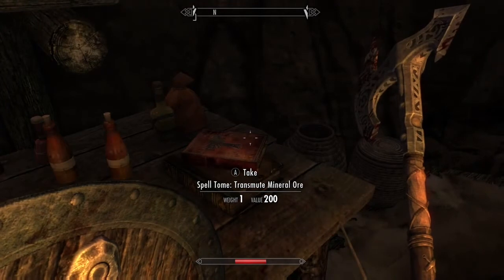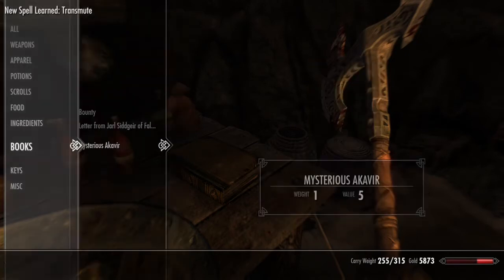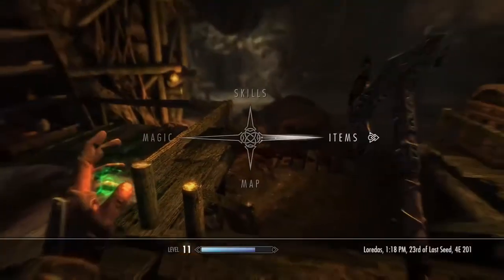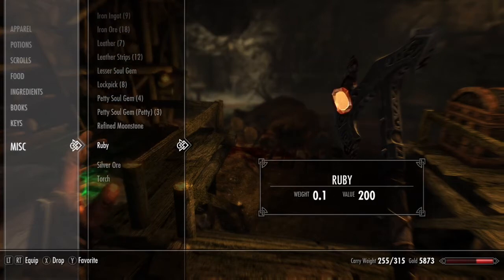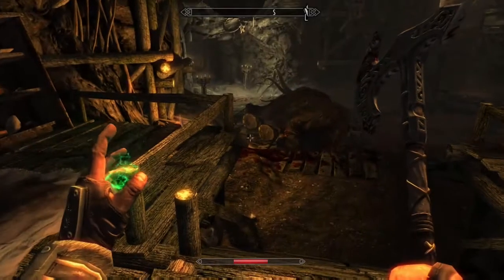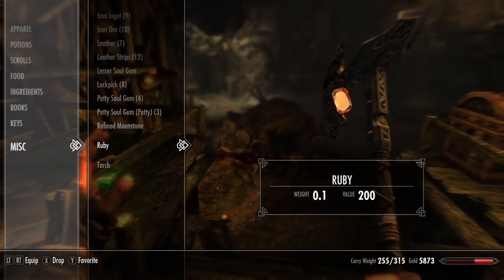The Spell Tome: Transmute Mineral Ore — this spell is going to be your money maker. What it does is convert iron ore into silver ore, and silver ore into gold ore. If you're carrying both, it will prioritize bumping the higher tier first. So if you have silver ore and a ton of iron ore, using transmute will change the silver ore into gold first before touching the iron. It does cost quite a bit of magicka, but now you'll have gold ore instead of silver, and you can repeat it with as much ore as you want.